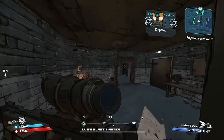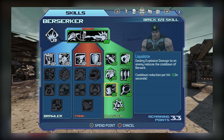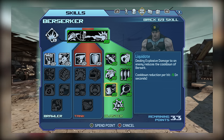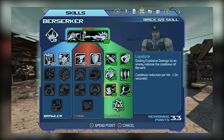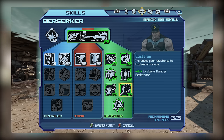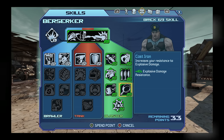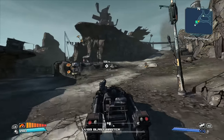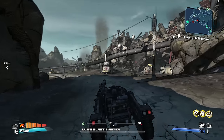As for Tier 3, I feel kind of mixed on both skills. Liquidate reduces your cooldown time for Berserk provided you deal explosive damage to enemies, which is actually fairly useful for a Berserk melee type build, but not as useful for a pure gun or explosive build since you're not really going to be Berserking that much — maybe just between fights to recover some health. When it comes to Cast Iron, it simply boosts your explosive resistance, which can be good when using explosive launchers or facing enemies with explosive weapons, but it's not really all that special. I'd recommend placing some points in both, but these aren't going to be your go-to skills.